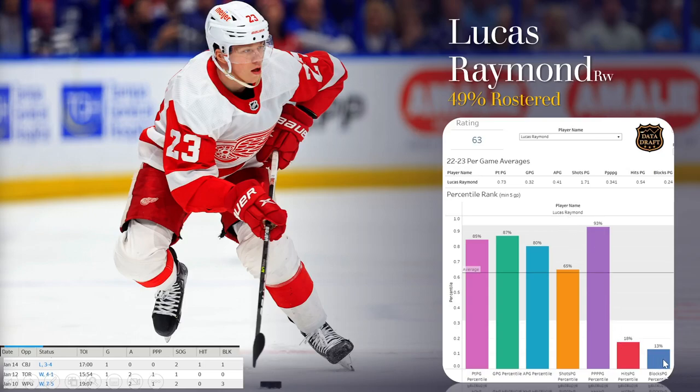He doesn't get a lot of hits or blocks, so he's not very complete in hits and blocks leagues, which is why his rating is lower. If you want the Player Hub without hits and blocks, the ratings are completely different. Raymond is 49% owned, single-position right winger. If you're in the market for one, he had an incredible week and you could ride that hot streak into this week.